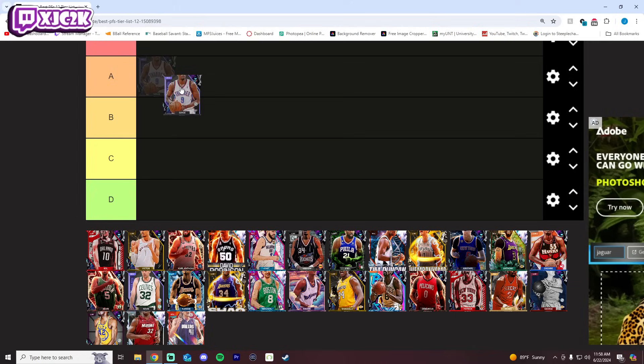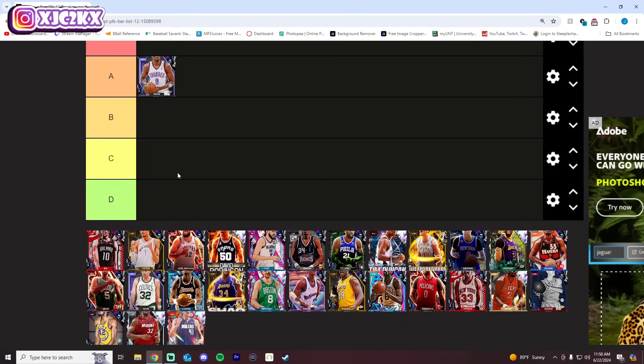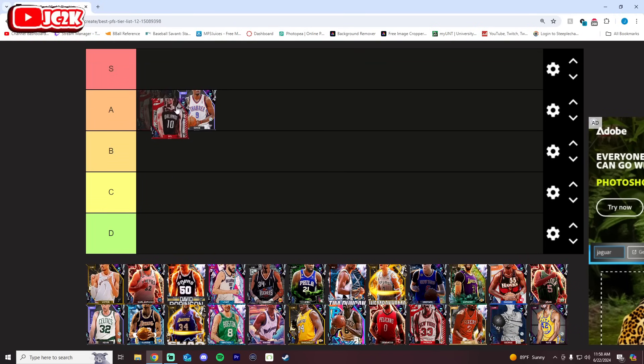A guy like Serge Ibaka to start off the list — I want to put him S tier, but I can only put five or six guys in S tier and I don't think I can give him that spot. He's amazing, an elite free card with a super nice release, but his only flaw is that he's 6'10". His behind-the-back could be better as well. Overall, one of the best free power forwards in the game — really nice release, elite defender, just not incredibly big. I think he's a good card, definitely a big fan of him in the A tier.